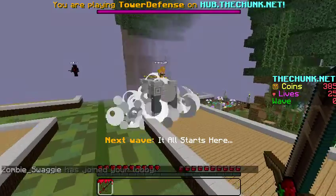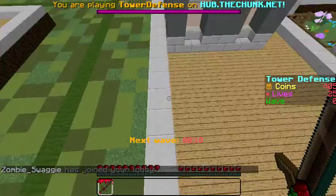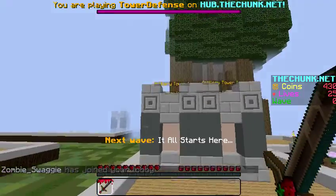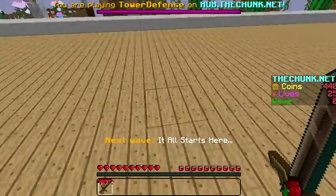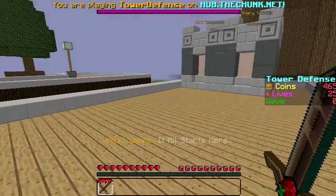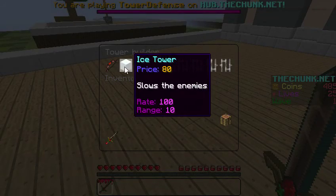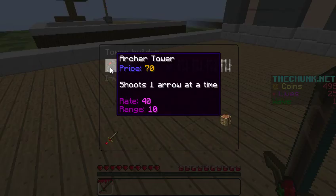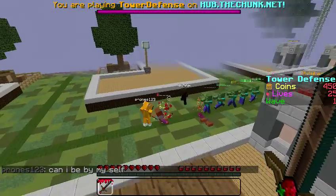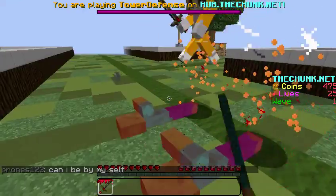So you have to right-click with your sword on a block, and it gives you an opening where you can choose your towers and place them. The tower is three by three, so you have to click one block away from the sides, and it spawns in towers that can kill mobs. When you hit the mobs with your sword, it also damages them, so you can actually kill mobs with your sword at the beginning of the game.